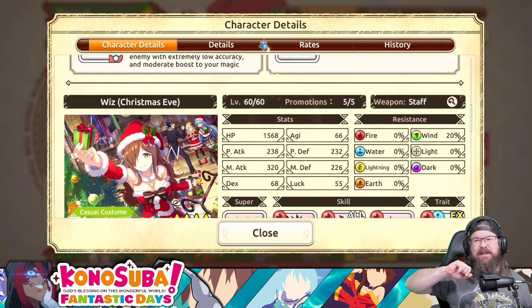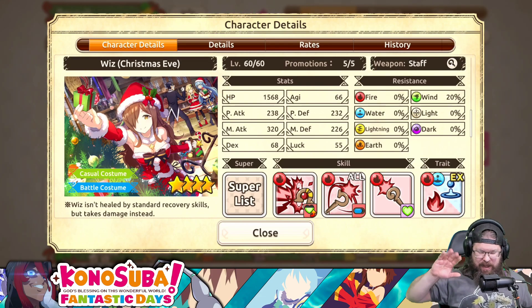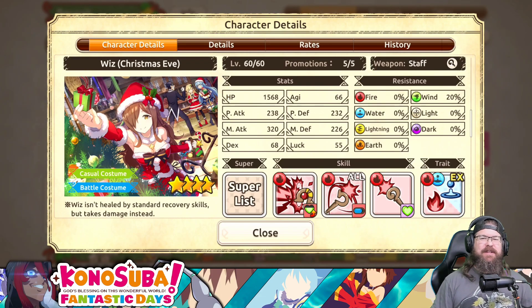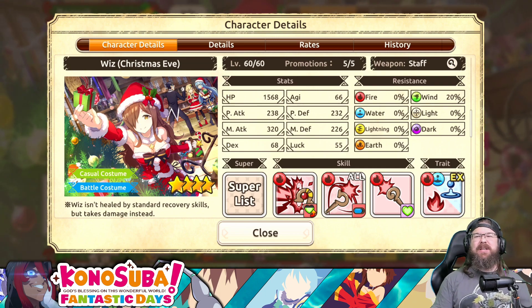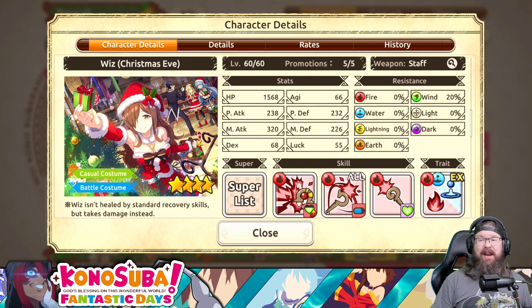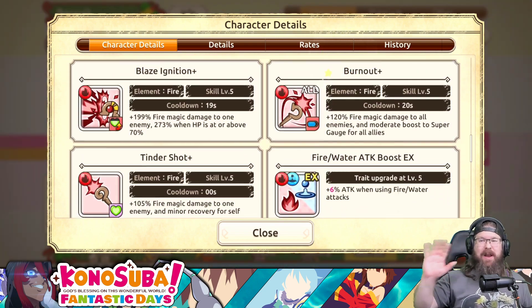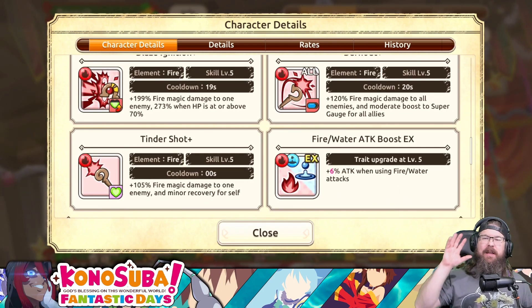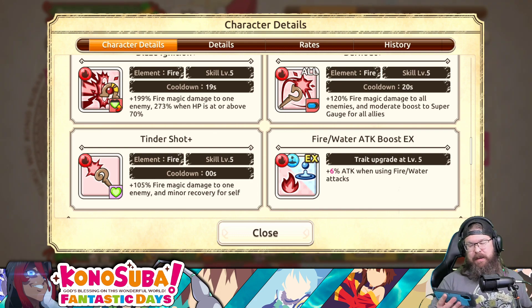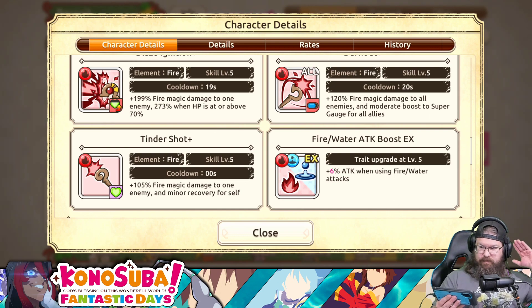Let's move on to Wiz - I adore this unit. It's no mystery that fire is my favorite team in this game currently. The fire team is phenomenal, and she has a significant boost to both fire and water. I think Wiz is the one significant situation where it is completely worth summoning for. But remember, rates are pretty tragic - though if you get her, you're going to love her.